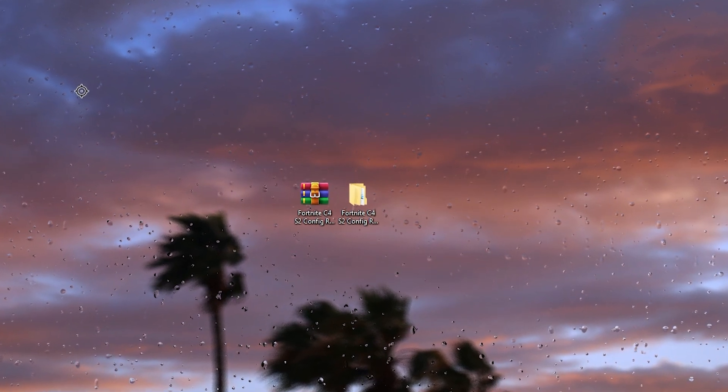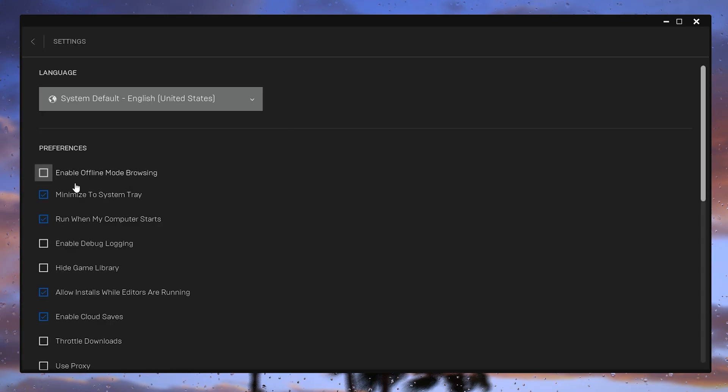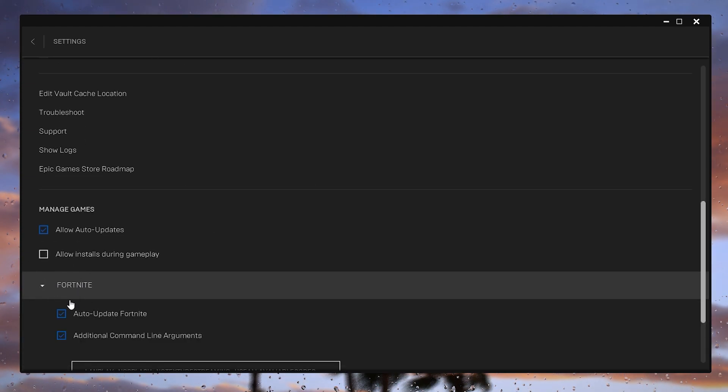Before tweaking the Fortnite config settings, I suggest you follow the settings in your Epic Games Launcher. Go to your system tray and open up the Epic Games Launcher, then go to your profile logo and straight into Settings. Here you need to uncheck all the boxes and only check 'Run when my PC starts up' and 'Enable Cloud Save.' Scroll down and turn off desktop notifications, because notifications while playing will cause stutters and FPS drops.